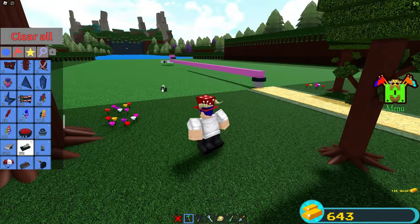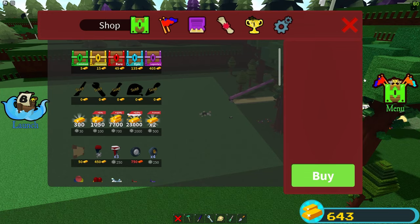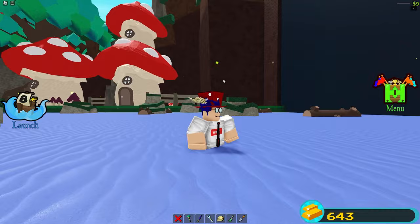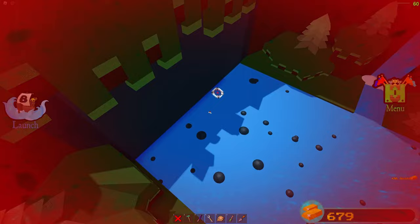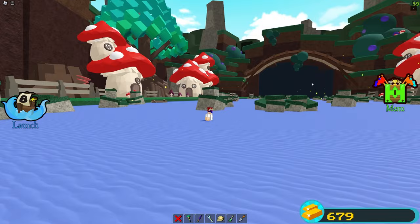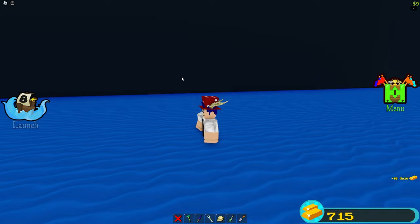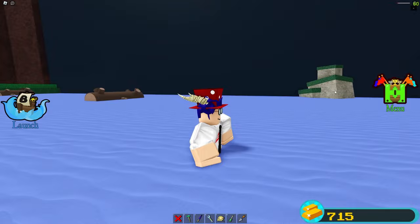Now we have everything in position and all we have left to do is turn on the farm and get it going. All you need is a switch of some sort — any switch works — then turn it on and it should immediately start working. If we reset, we should get put into the farm. I'd highly recommend putting on isolation mode if you're in a public server so people don't bother you. As you can see, we're going through the stages getting our gold. You go through the first black wall. If you want to make it more advanced and you have jet turbines unlocked, you can fly the portal in front of the black wall to get more gold.